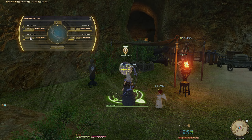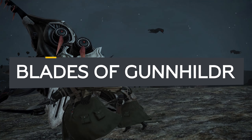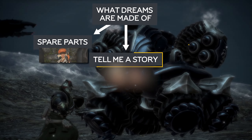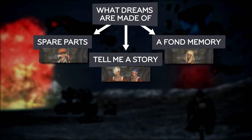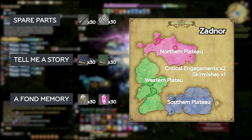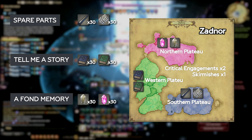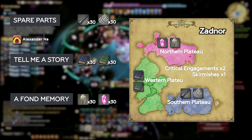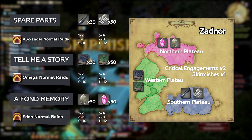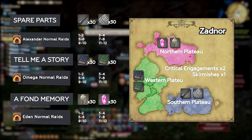And that brings us to the final phase of your relic, the Blades of Gunnhildr. This step has 3 side quests: Spare Parts, Tell Me a Story, and A Fond Memory. Once you complete these side quests, you will not need to do them again, as it will unlock the repeatable final quest. Each quest requires you to find 2 items, 30 of each. Obtain these items either from the fields of Zadnor through skirmishes or critical engagements, or by running Alexander, Omega, and Eden raids. It's quite a lot to list, so they are shown here on screen for you to read.